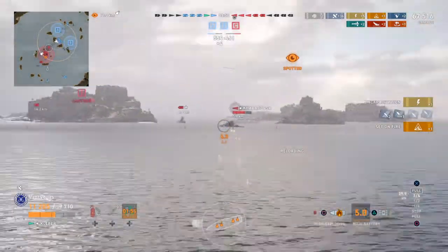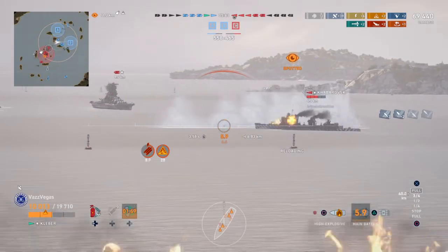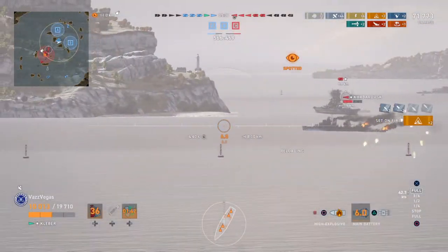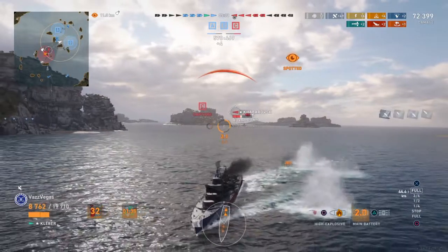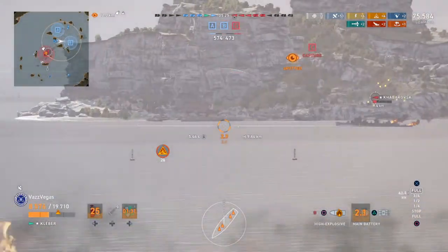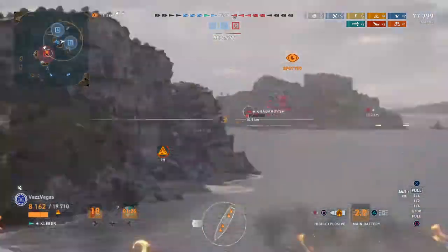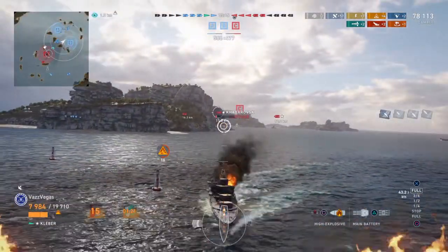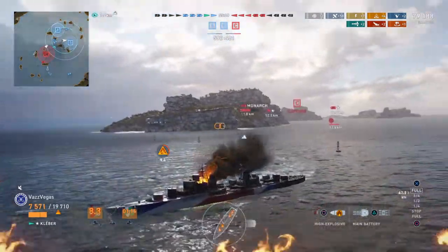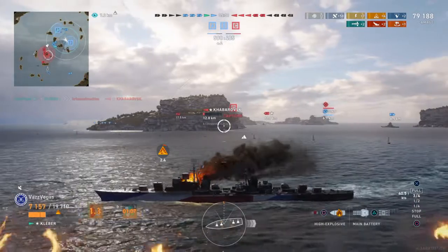The Kabrosk has between 3 and 4 health bars left. Throughout this engagement we start whittling him down — we lit a fire and he damage-conned it, then we got two fires on him. I figured eventually he's going to die from fire or from taking fire from all directions. But his health is actually increasing — I think he's playing with the health consumable instead of smoke, because otherwise he'd be long dead by now. We don't see too many people playing with that health power-up in the Kabrosk. It's pretty tough to play the Kabrosk without smoke, especially since carriers were introduced.